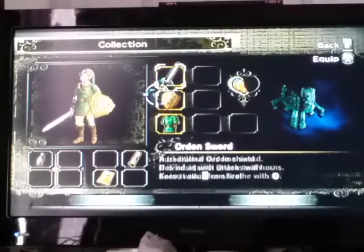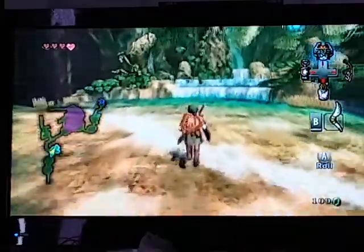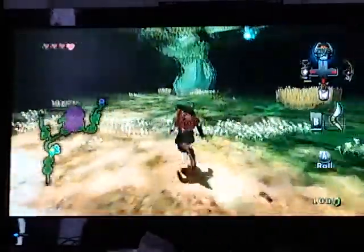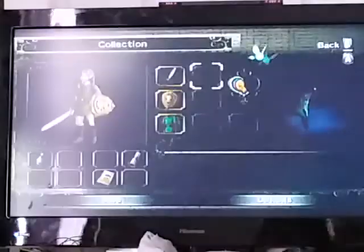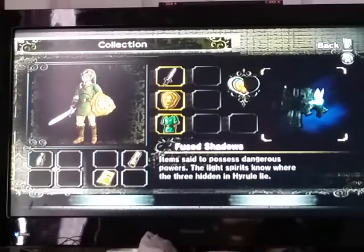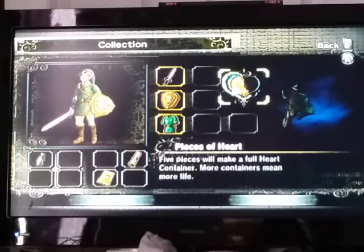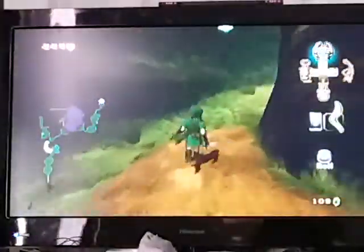Hello everybody! This is Triforce Android, and welcome back to The Legend of Zelda Twilight Princess. Last time, we conquered the Forest Temple and received this thing here which is called a Fuse Shadow. This time, we are going to start heading over to Faron Wood, to the next area of the game — you'll see what it's called.